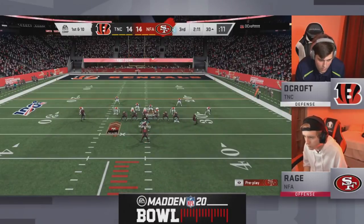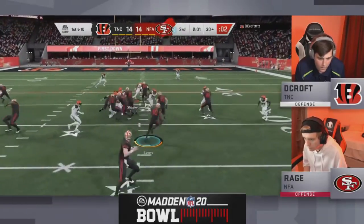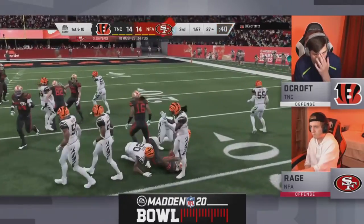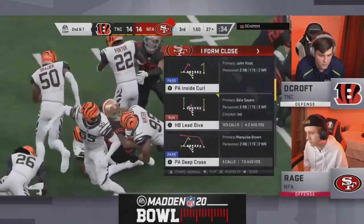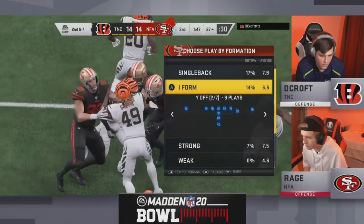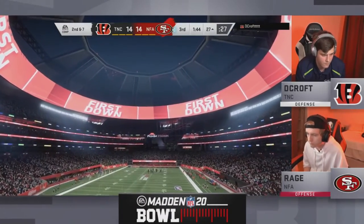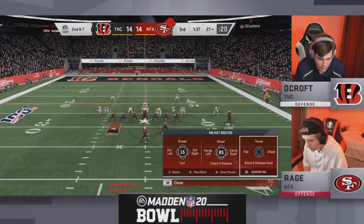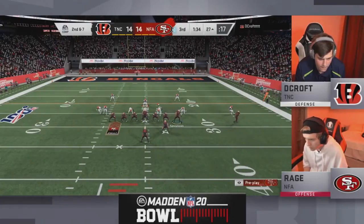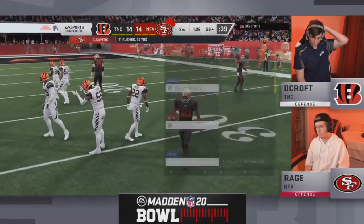He's had success running the ball with Gale Sayers. Decroft trying to lock down — Rage already in field goal range at the 30 yard line. Gale Sayers up the middle — Ed Reed right in the middle. He didn't make the tackle but closed up the hole with real strong pressure, and Sayers only picks up three. Decroft really stacked his front seven more than a lot of players in this tournament. Interestingly, most guys put inside stuff on their D-tackle, but Decroft put that inside stuff ability on linebacker Jerome Baker to help versus the run game.